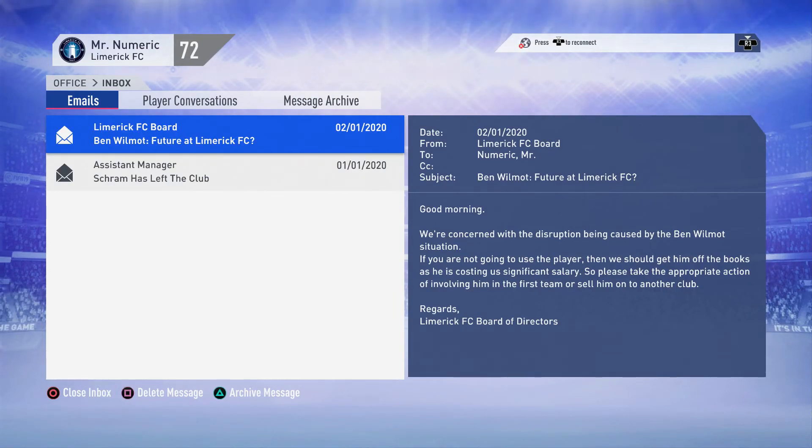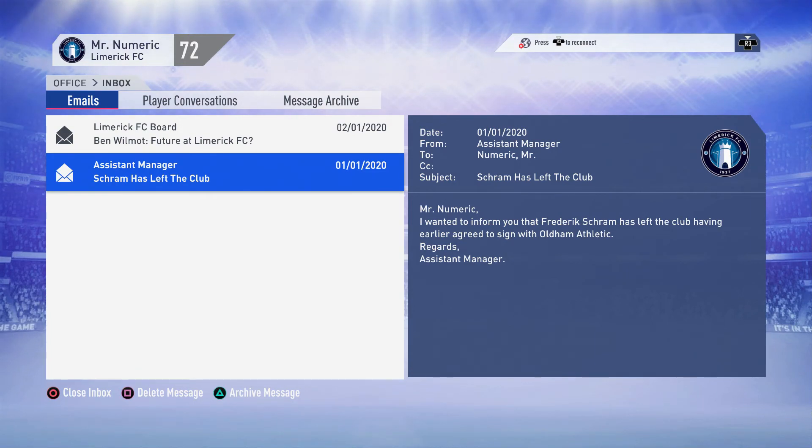We've gotten some bad news - it's never good when the board gets involved. Their question is does Ben Wilmot have a future at Limerick FC? They say he's costing a significant salary and are hoping I'll sell him. The problem is I've played him in a good few games and his potential is around 80, which is huge for a centre back. But he's not pushing first team level, so I might try to get a trade for him. Also Scram has left the club in a pre-arranged transfer.